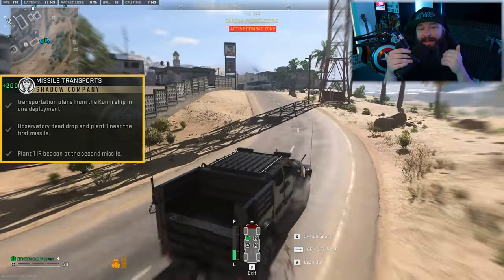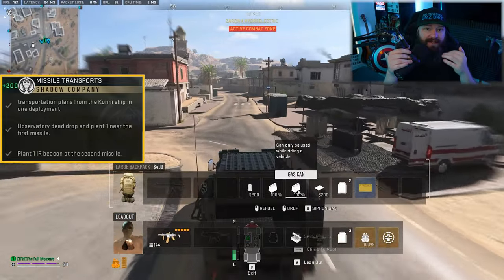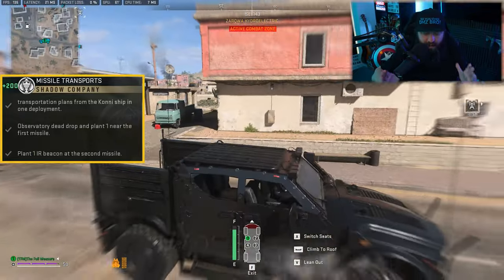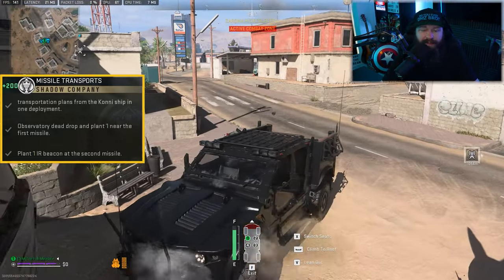At this point, simply make your way over to Zagwa Hydroelectric. My missile launcher was right next to the service station, which sits all the way to the right side of Zagwa Hydroelectric if you're looking at the map from the top.